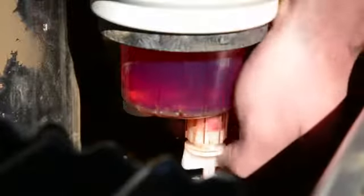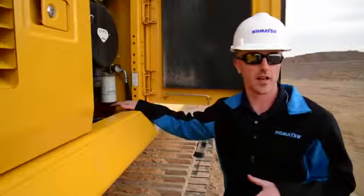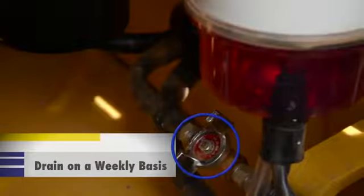This should only be done when the engine is not running and the key is in the off position. Once drained, be sure to re-tighten the valve. Komatsu also recommends opening the valve on the sediment drain to the fuel tank on a weekly basis to check for contaminants.